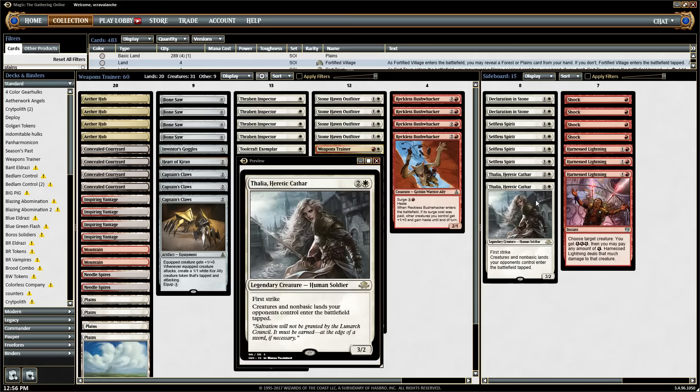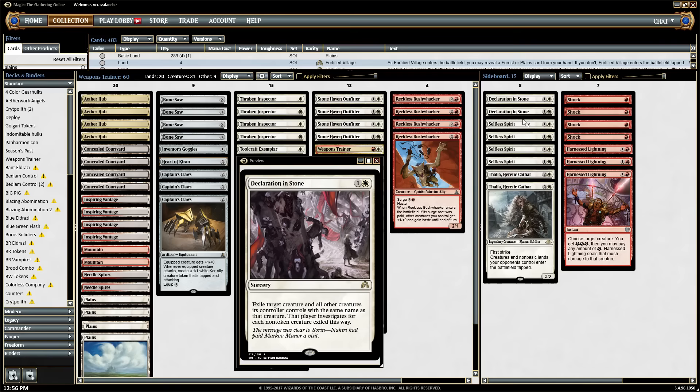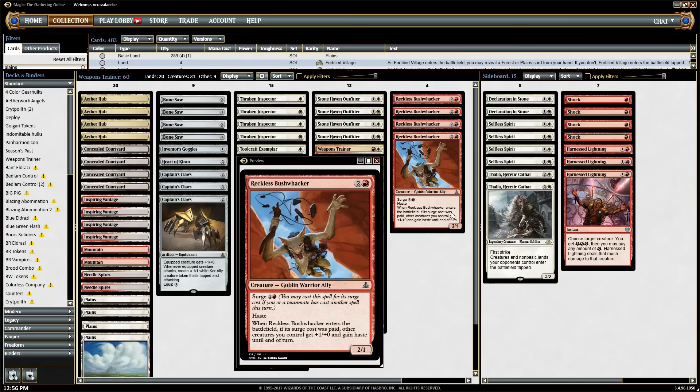I've kept the exact same sideboard: Harness Lightning, Shocks replacing Galvanic Bombardment because they can go to the face. Thalia, Heretic Cathar is very good at shutting down the crazy cat lady combo — they have to kill it before it can go off. Selfless Spirits are good against Radiant Flames, very good at shutting it down. Declaration in Stone is a flex card versus things like Kalitas — you definitely bring this in against that.